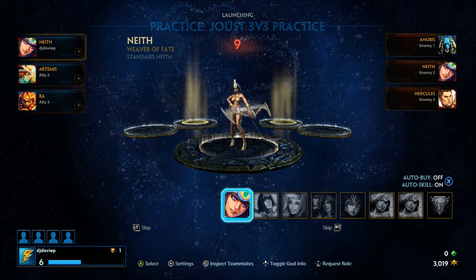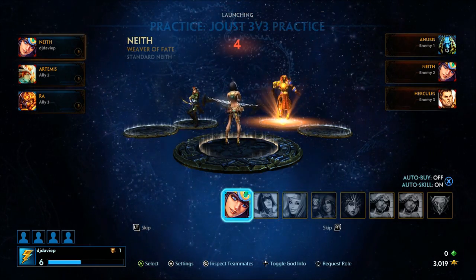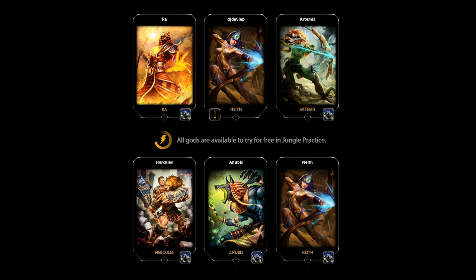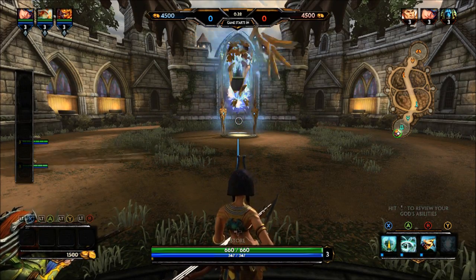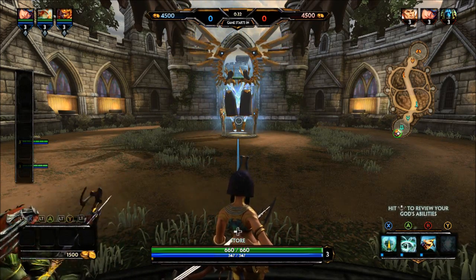Smite is basically a MOBA — a lot of people may know what a MOBA is by now. A MOBA is a Massive Online Battle Arena; it's usually anywhere between 3v3, 5v5, even 6v6 sometimes, in a big arena where you fight. It can vary between how many lanes there are, or it's just one big arena to fight in. Each MOBA has got slightly different techniques, different graphics, and different presets, and Smite is probably one of the most difficult MOBAs to master.